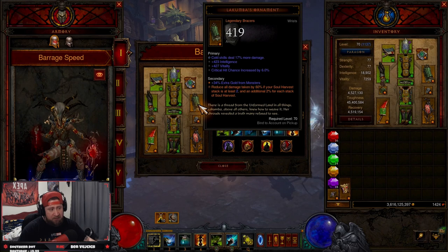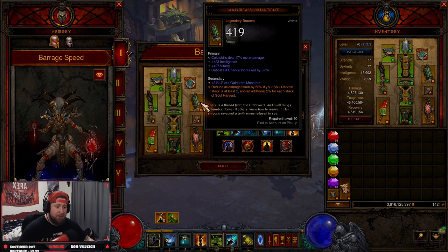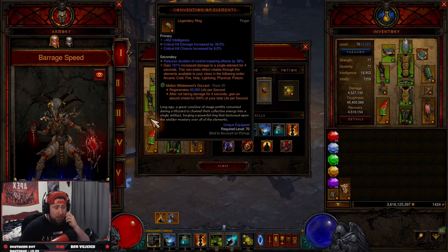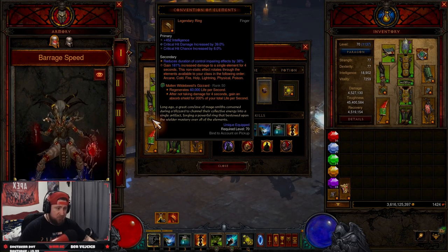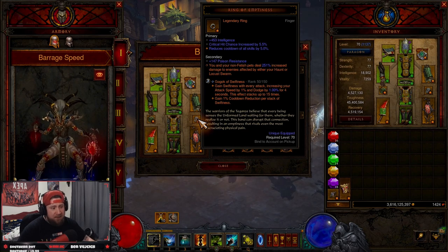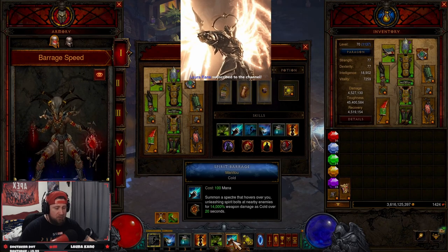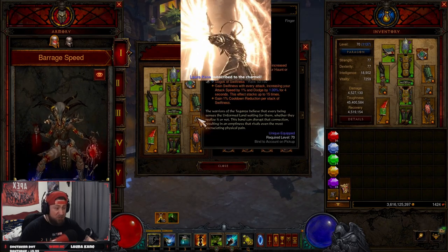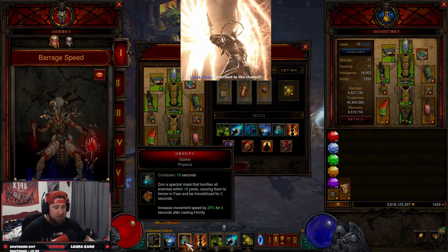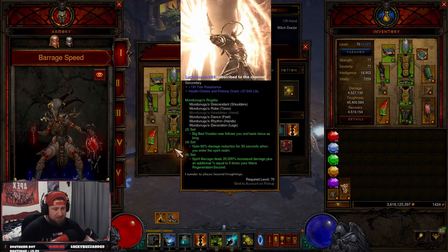We have Lacumba's Ornament for a huge damage reduction equal to our Soul Harvest stacks, which max out at five — really strong, always keep that up. We have Squirt's Necklace for double damage, COE for additional damage on our cold rotation, and Ring of Emptiness which is optional but gives extra damage. I definitely advise using this with Locust Swarm, which is going to hit everybody, so you deal additional damage to enemies affected by it.